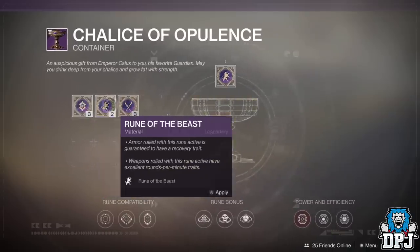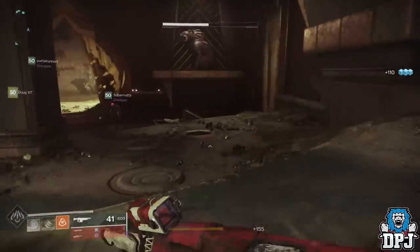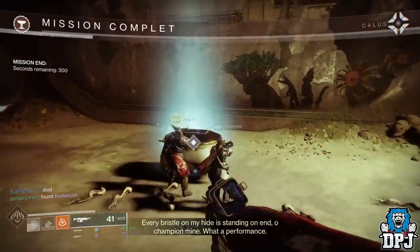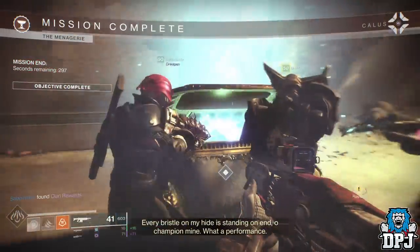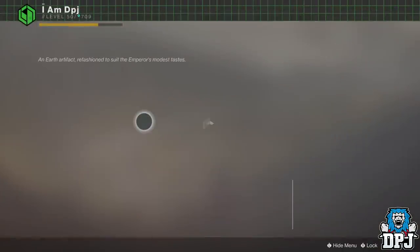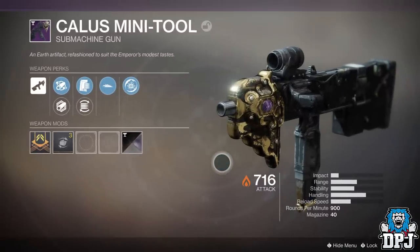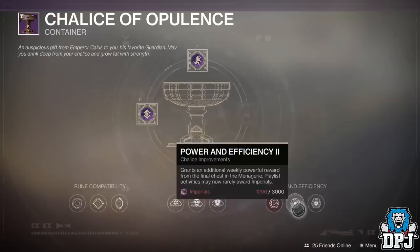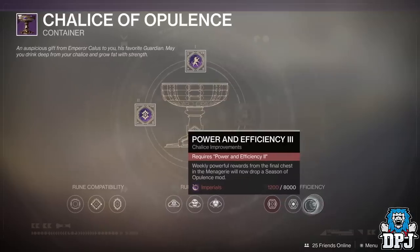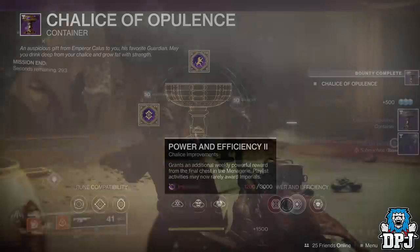Apply a rune to your chalice, fight your way through the menagerie, and once you get to the end and defeat the boss and that chest spawns, simply open it and collect your loot. You'll also notice you have around a 300 second timer. While you have this time you can farm this chest, and you can get menagerie exclusive gear doing this. It won't be powerful gear though unless you haven't already collected it for each chalice, power, and efficiency node you have unlocked. I believe you can get three powerful engrams per week max from the menagerie, but I'm not sure about that as I haven't got that far yet. Even without powerful rewards you can still get new weapons and armor.